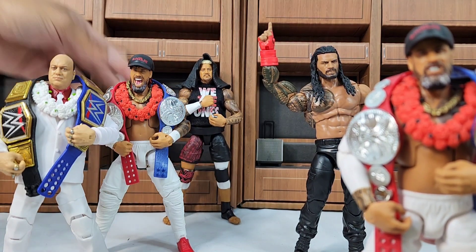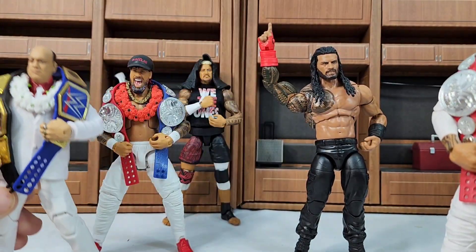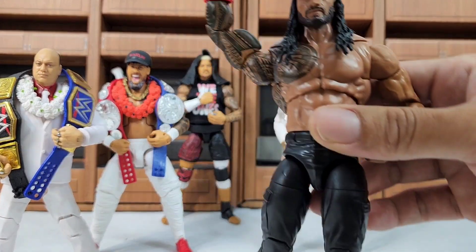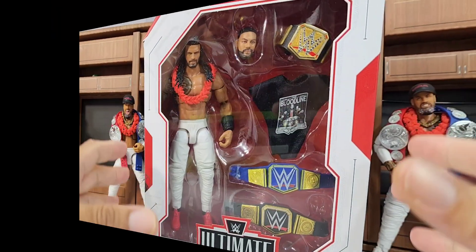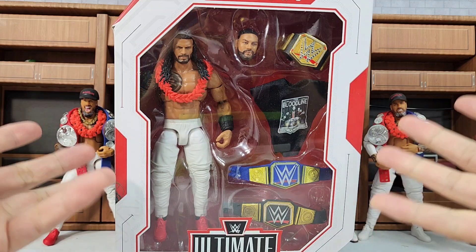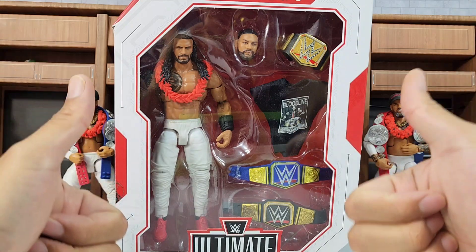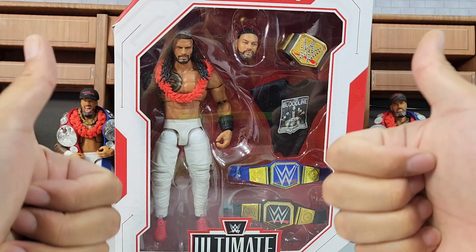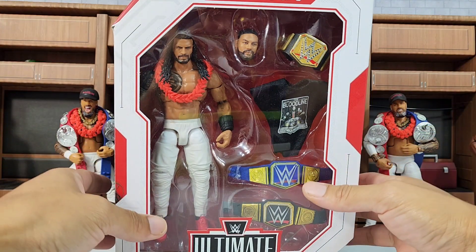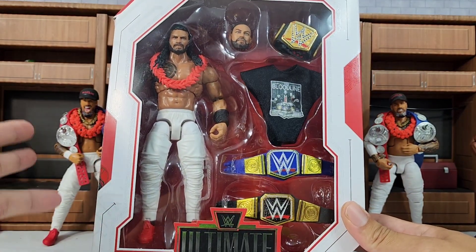Now that we've covered the Usos and Paul Heyman, we need to take a look at the Tribal Chief in the fresh all-white with the additional belt and interchangeable scans. We're going to go out and bring it together. Superman Punch! Just like that, you know the spear comes following. The Tribal Chief needs to raise us up with a future potential Ultimate Edition promo Roman Reigns. This is why you guys drop a like, so Mattel hears you. The WHF universe wants to see it — obviously with an updated torso, that's something we've already talked about.